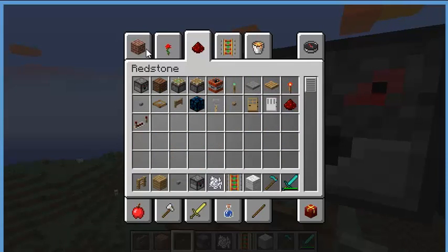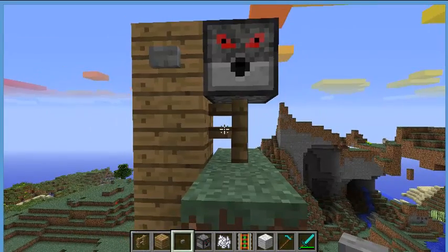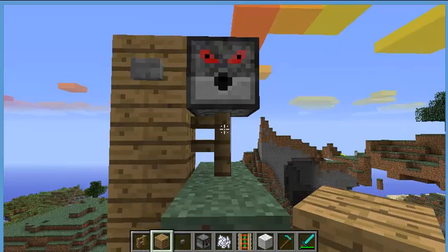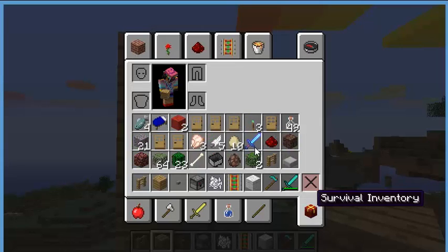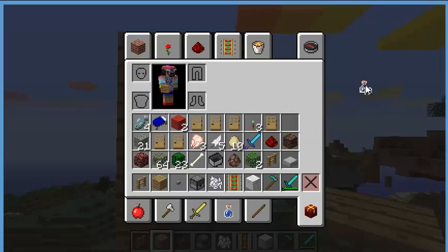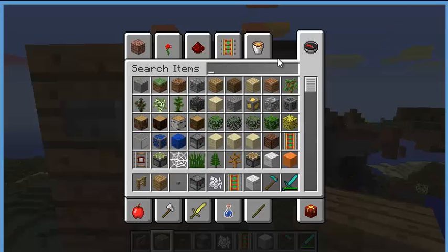Get the button and put it right there. Easy, right? That was the easiest thing to make. Now click that and your mail will come out and you can read it. You can stuff as many as you want in there.